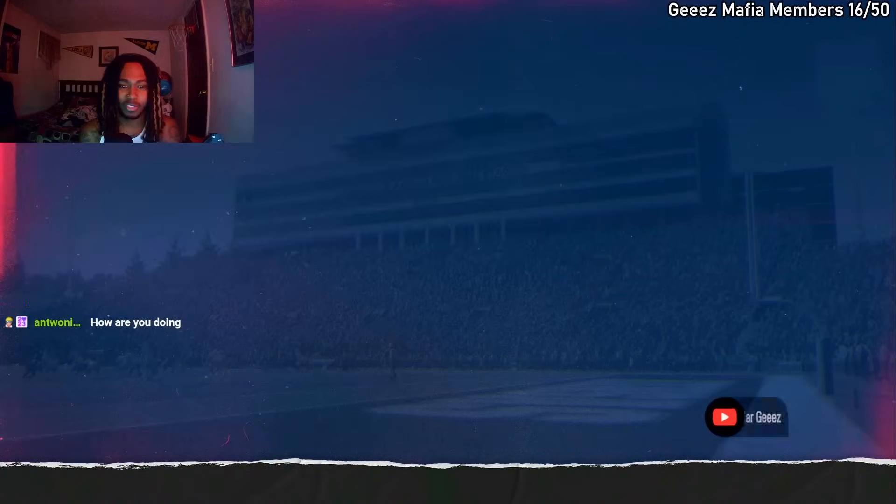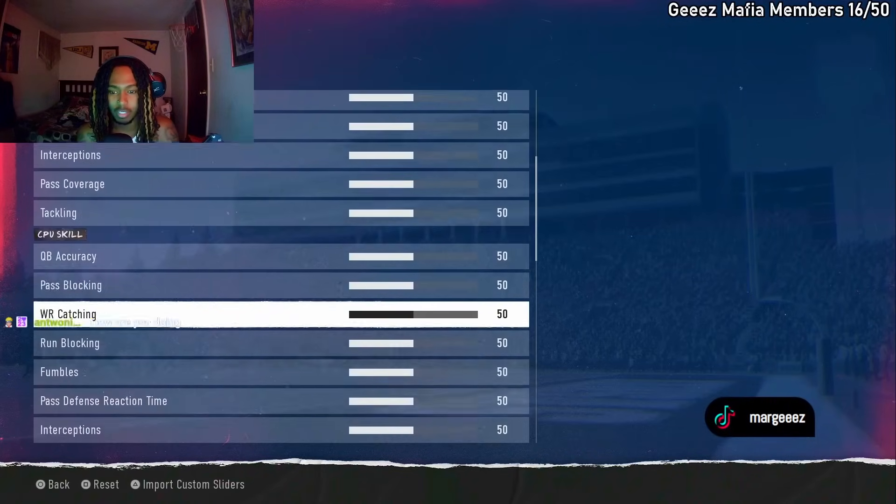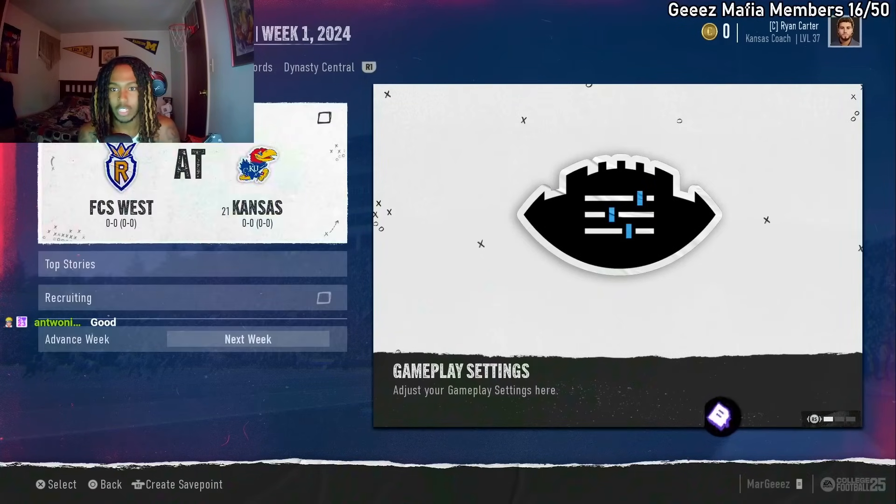Make sure you press accept and continue. And then you can go to gameplay sliders and just turn down the fatigue, because I think that plays a part in it too. Turn that down as well. And then boom, that's really it — you got your two-way player.